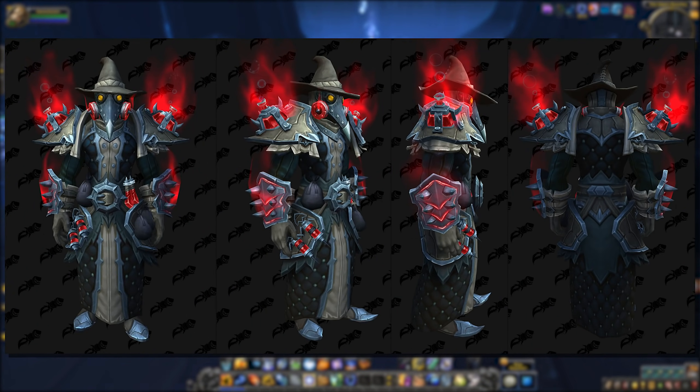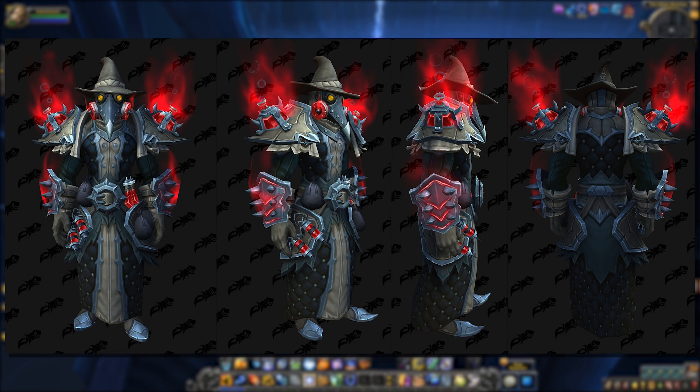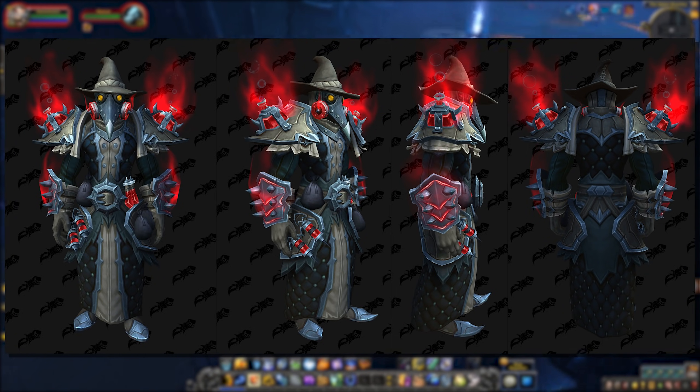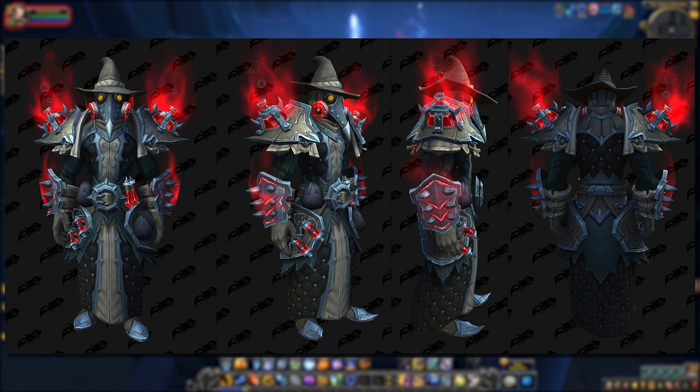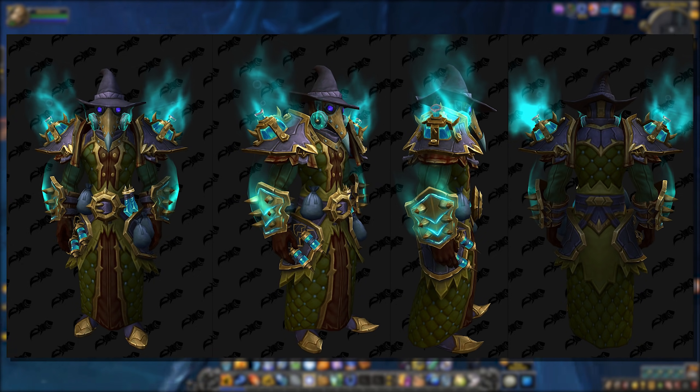Let's kick things off with the cloth set, and oh my, what a cloth set we have this time. They definitely want to keep things on the darker side of history in this first patch, don't they? We have the vampires, the gargoyles, the gothic architecture, and now we have the Plague Doctors to go along with it. That is definitely a very striking image and it's quite a fit for a cloth set, really when you think about it.